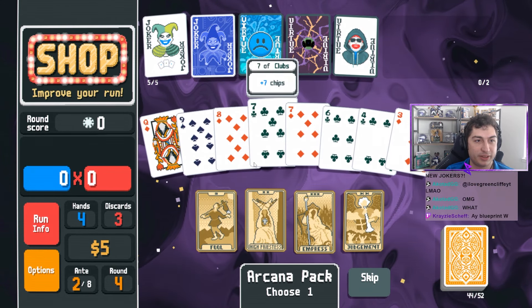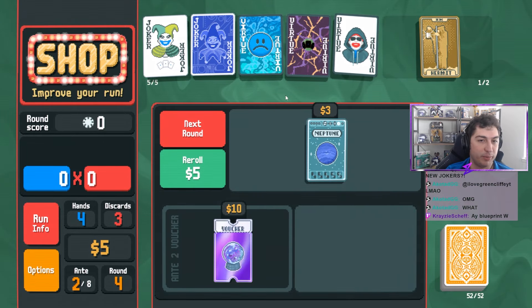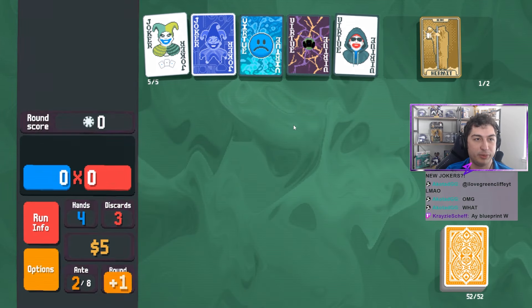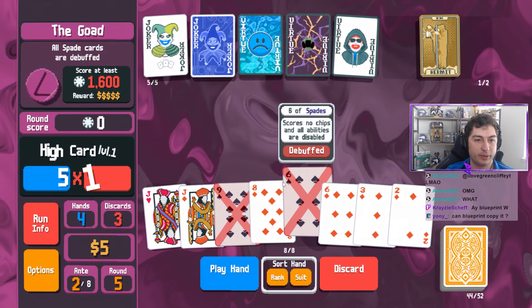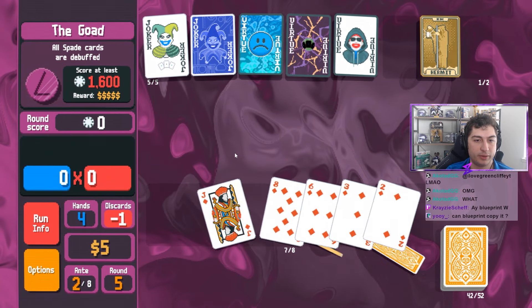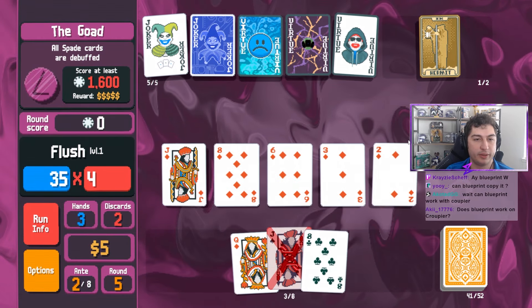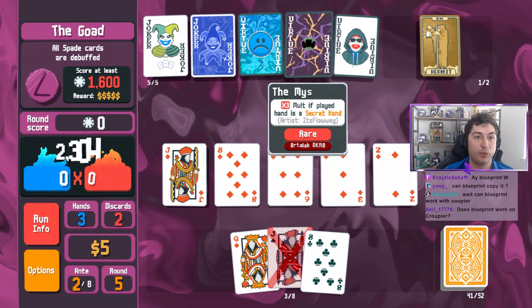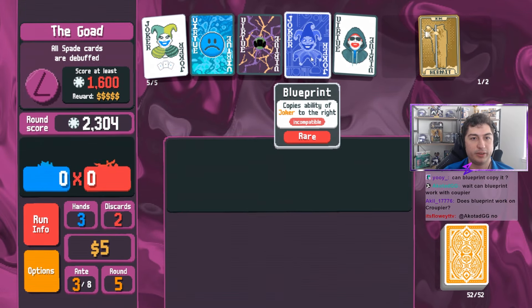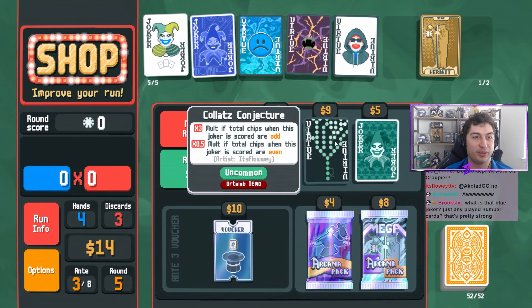Double money. Hermit. I'll grab this and wait till we have more money. Definitely a W blueprint. I think we can just play this and we'll be fine. Does blueprint... let's see - no, it says incompatible. It would be cool, it would be a lot of cards.